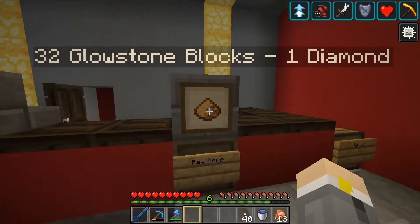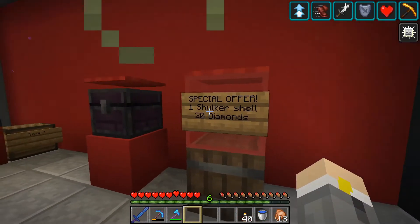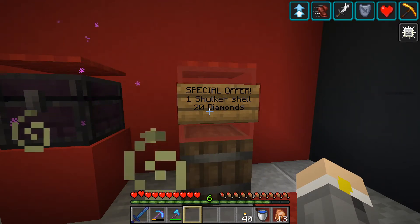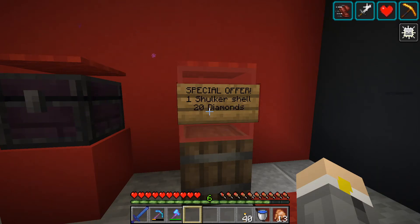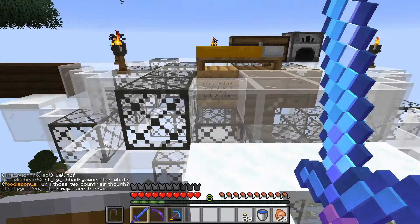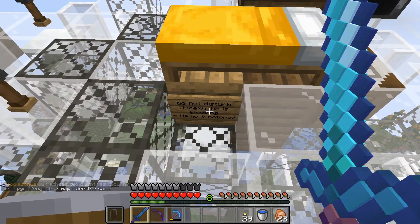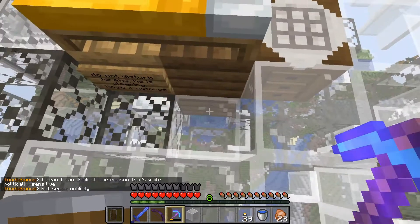Talking about specialty — check this out. We have a special offer: one shulker shell, 20 diamonds. You're like, why can't people just go to the end and get it themselves, and you're only selling one? Well, here's a clip of me getting it. Remember that shulker that murdered me — my first death on this server? We got revenge and we got a shulker shell from it. We're up here. I rambled long enough to get up the ladder. We have a silk touch trick. Look at these tools — this bow is amazing, that sword is great. You're not going to stand a chance. The person I found this with came and saved my stuff. I don't know what we're going to do about sharing this shulker shell.